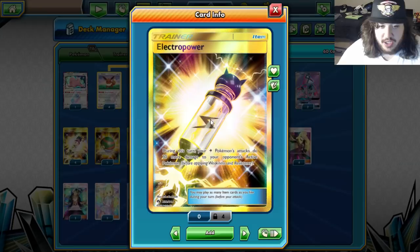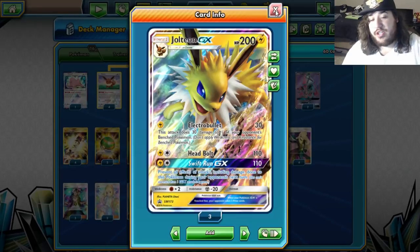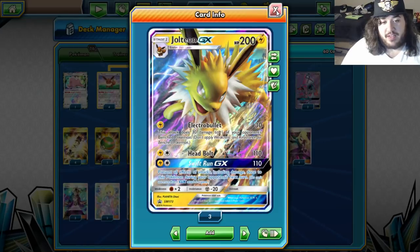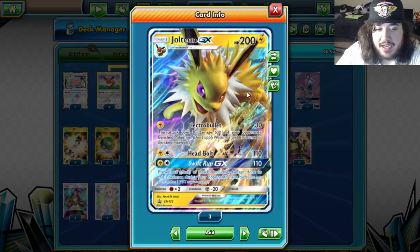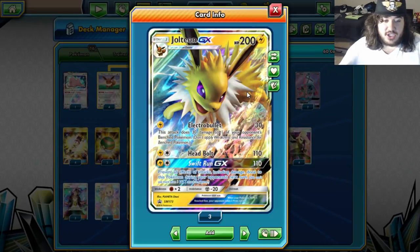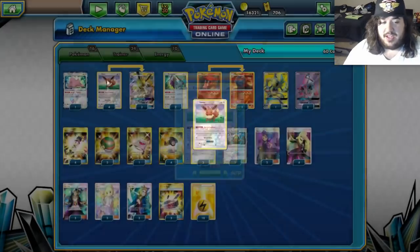The damage can increase more and more with how many Electro Powers you play during your turn. The reason this deck gains more popularity when the new set comes out is Electrocharger gets back your Electro Powers so you can recycle them. You can play two Electro Powers in a turn for an extra 60 damage — no cap. And then we have the GX attack Swift Run GX, which does 110 damage and prevents all effects of attacks done to this Pokémon during your opponent's next turn — basically it takes no damage.